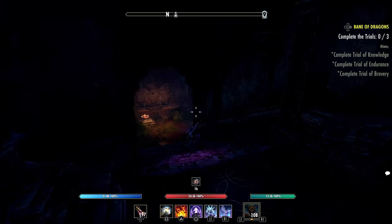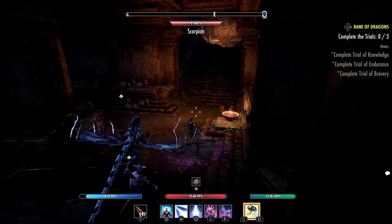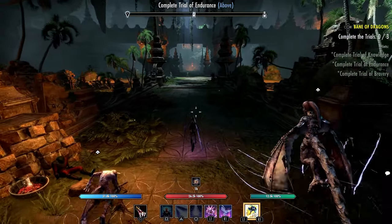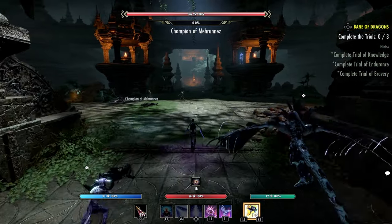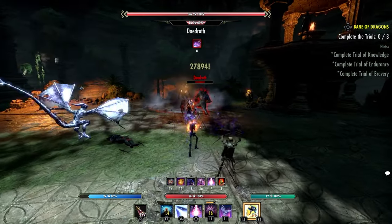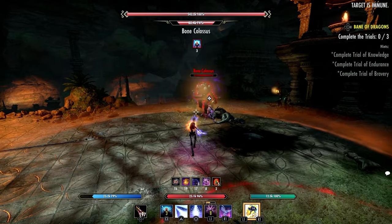I think the biggest change with the Sorcerer is when it comes to Hardened Ward. They increased the damage shield size of the morph by approximately 7%, so that's up to 72% from 60%. You're going to be able to take a bit more damage and have more survivability when using Hardened Ward. We all know the Sorcerer does good damage, and now you'll also have that extra survivability to help in both group and solo play.